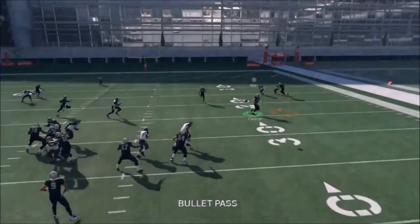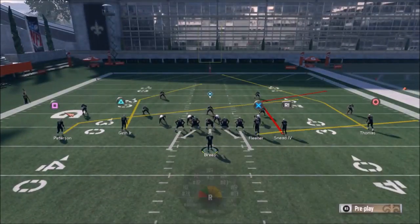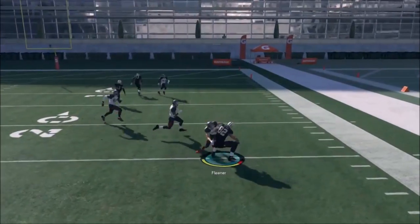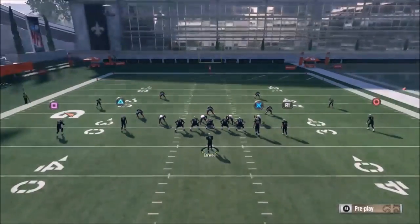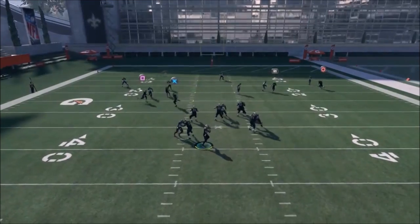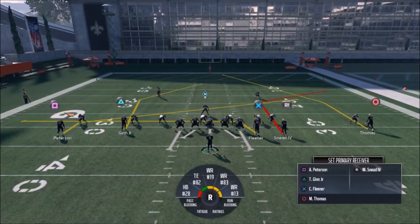There are no motions on this play, which is unique. If you want this route to be a little bit deeper, you can put the tight end on an out route, which creates essentially a bench-switch concept to one side. But ultimately I think the best way is just putting Peterson on a slant, with Fleener and Sneeter working together. If you want something deeper, putting him on the out is a good idea. The drag route for the tight end is not a bad idea if you have a competent user middle linebacker.